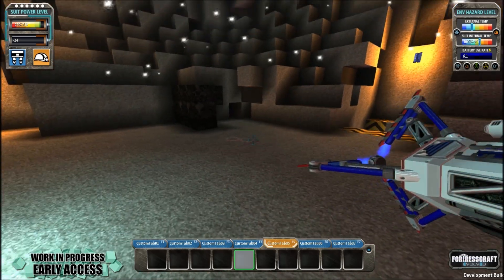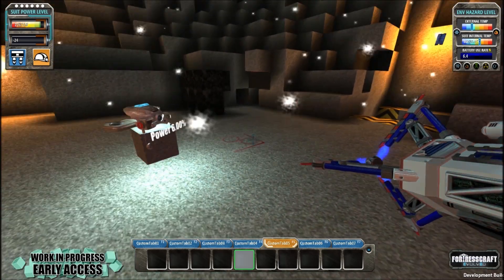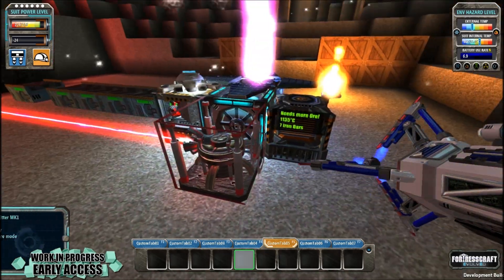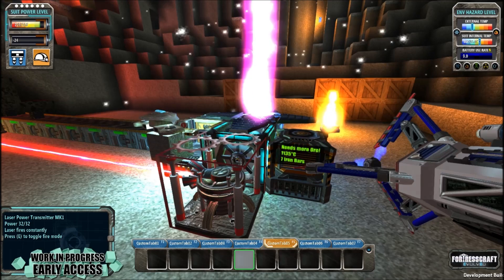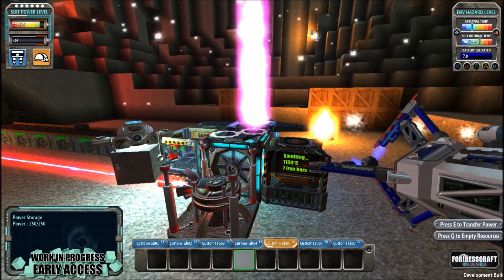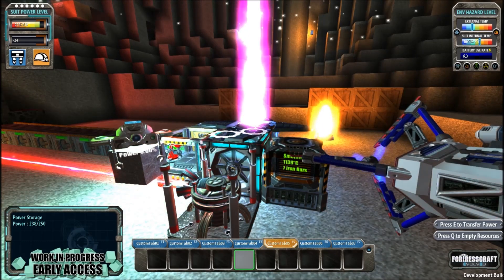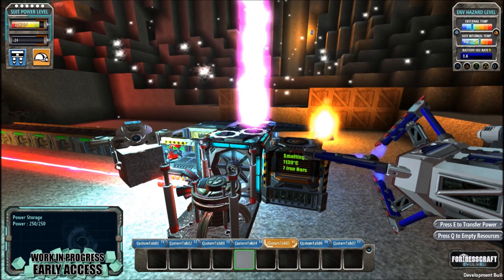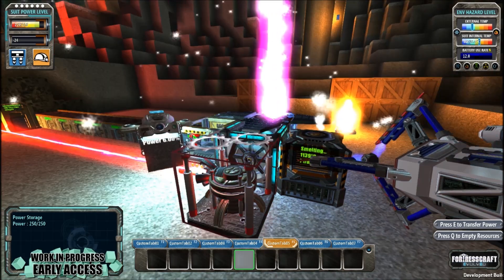What we are going to do today is you see where the blue power hood is in the middle, which only stores 250 units. We are going to upgrade that today by making it into a Mark II.